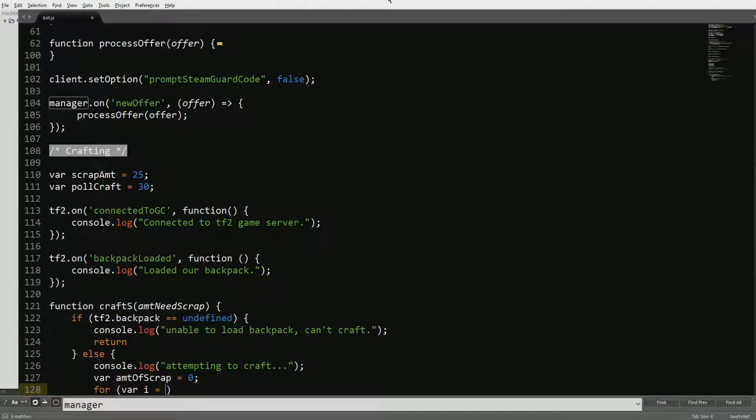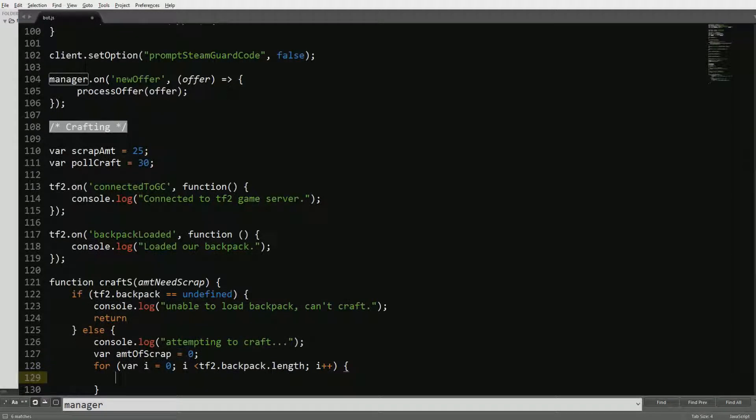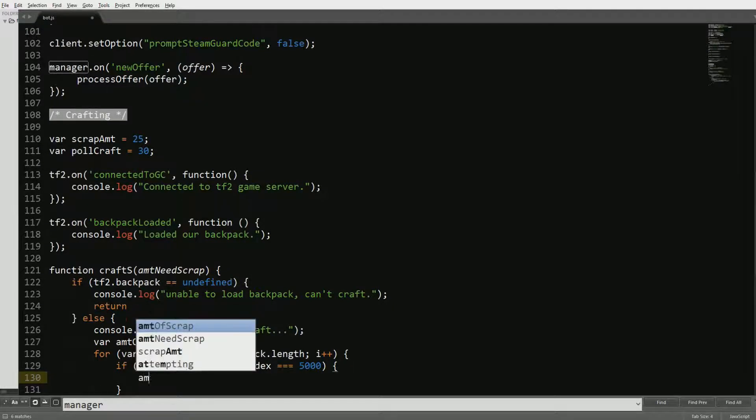So for var i = 0; i is less than tf2.backpack.length; i++ — it's going to add it if it's less than the amount. Now we need to define the item, so if tf2.backpack[i].def_index is equal to 5000, then we're going to make amount_of_scrap++.